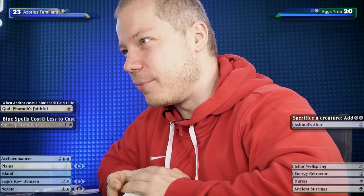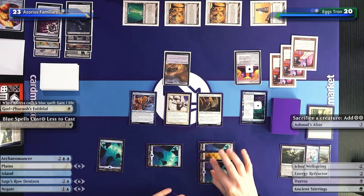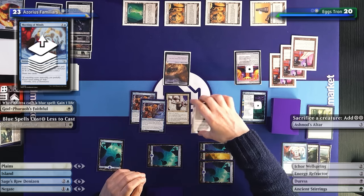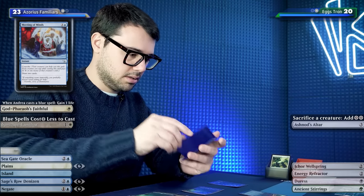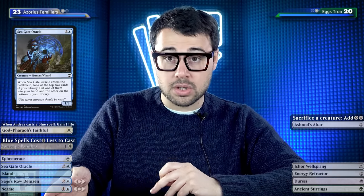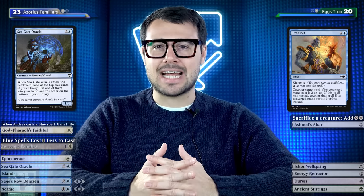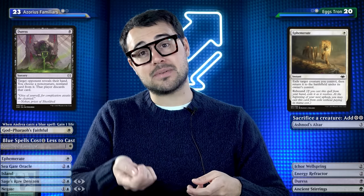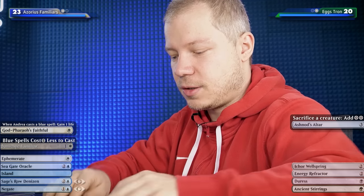Drew Plains, passing the turn. Here I could have played Island, Seagate Oracle, and passed with Island open maybe to dig for Prohibit, but I think it's better to play Plains and pass. When Tore-Off Duresses me and picks Negate, I can respond with white Ephemerate on Archaeomancer to get back Negate instead. So this Plains play plays around the Duress.